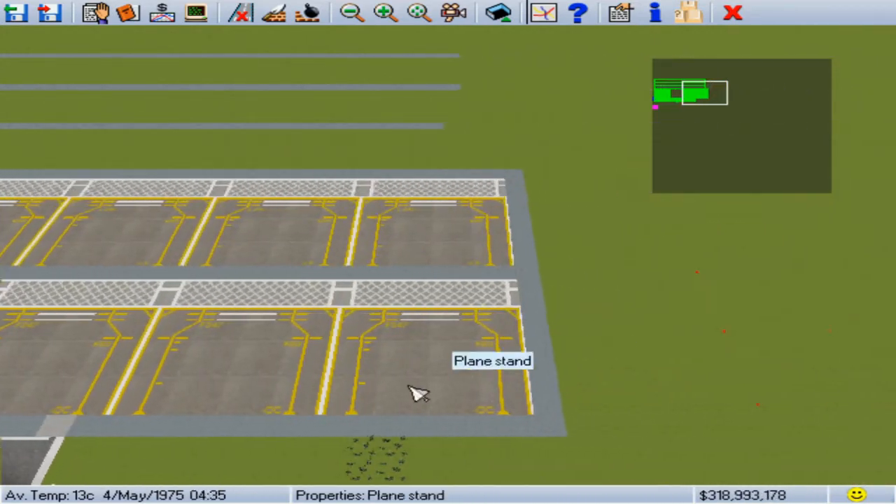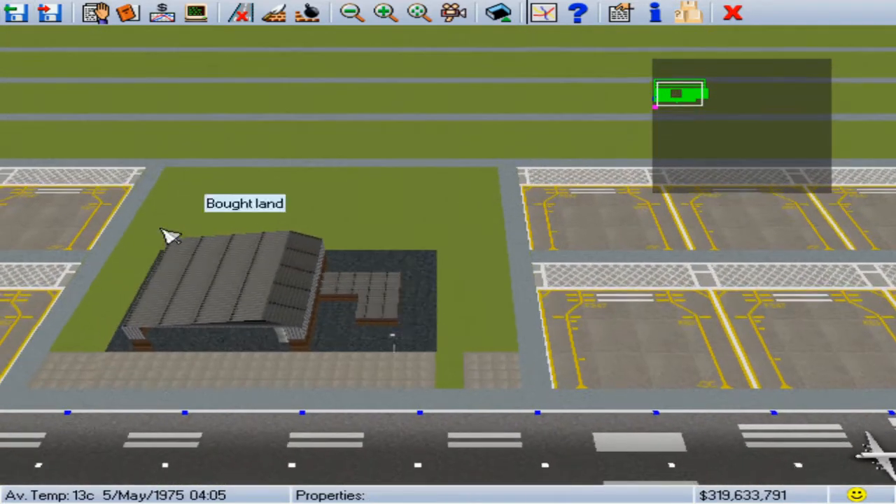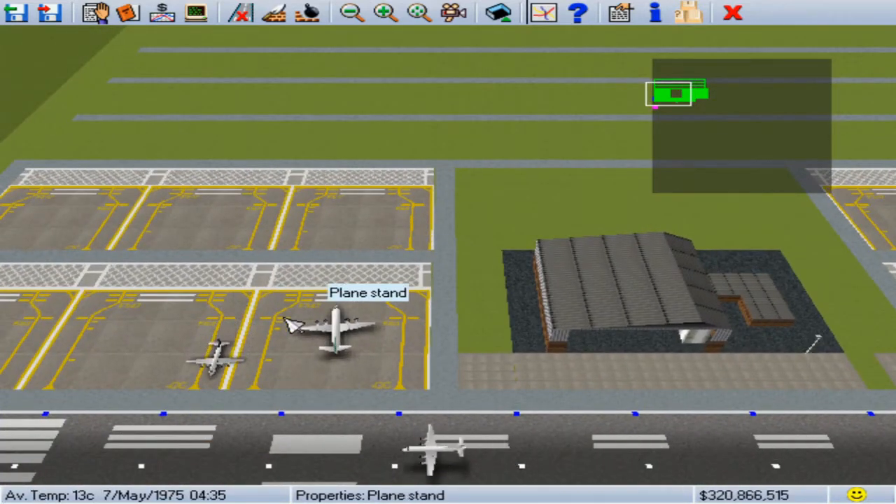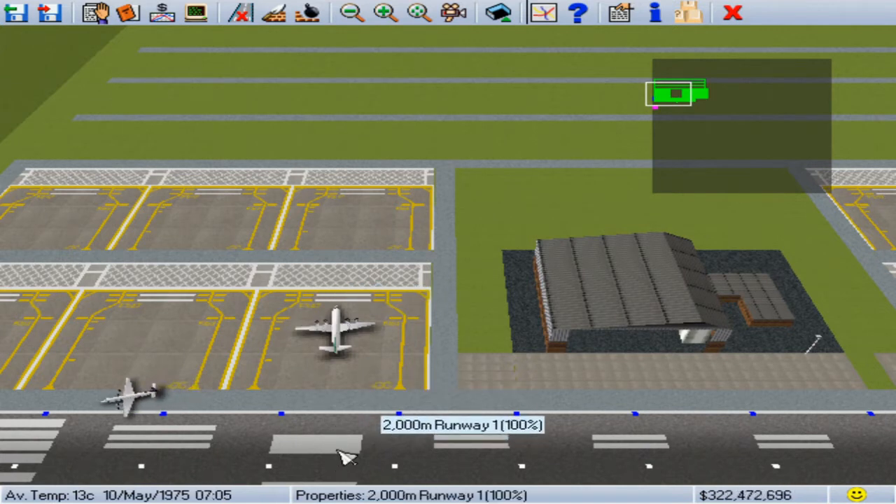This is what most of these jumps in action are — me skipping past this, just sitting around waiting for stuff to get invented, waiting for that new runway. I could go and do another 2,000 runway, but I just don't see the point. I want the bigger runway so you can get more contracts and the bigger planes can come in.